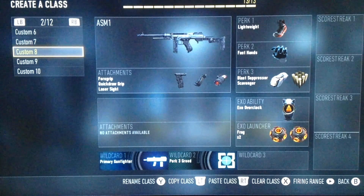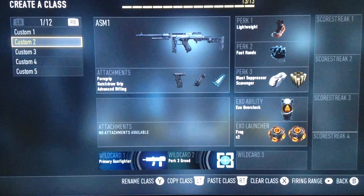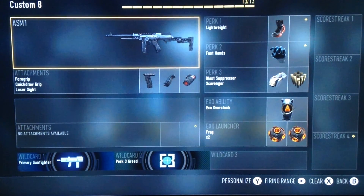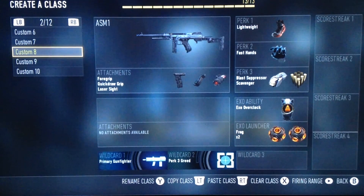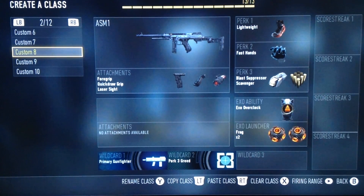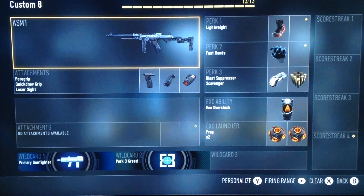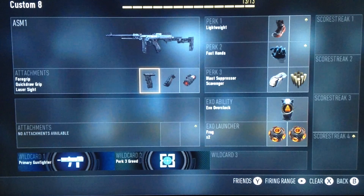So this is my other ASM1 class setup video. Now we're going to be starting up a new one. We'll just give you guys a look at what I usually run in competitive. Today the class is the ASM1, and what we put on it is foregrip, quickdraw, and laser sight.